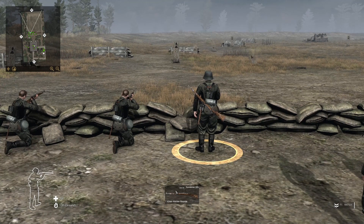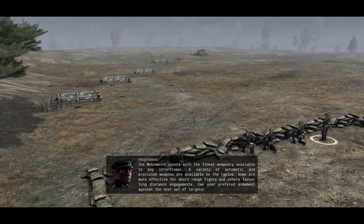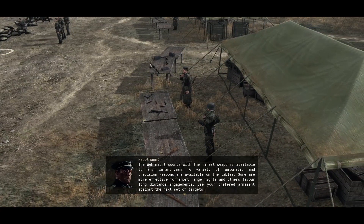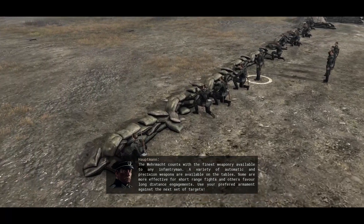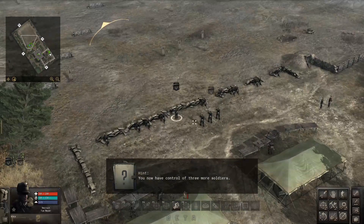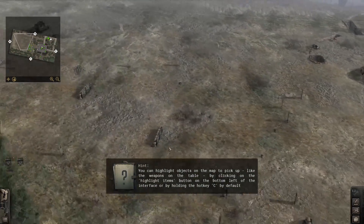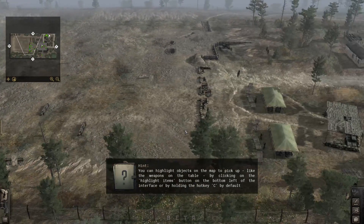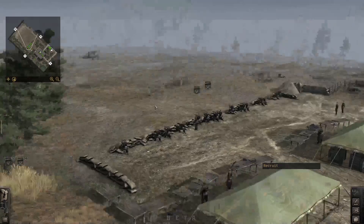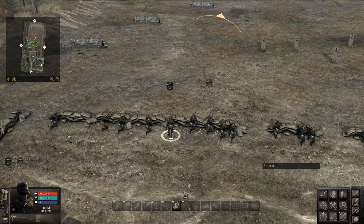Let's see if we can tell our soldier to do this manually or automatically. It looks like this is just kind of an on-rails thing — we're just following the group. This is teaching us the differences between things like the MG-34, maybe an MP-40, and some other rifles. It basically shows you that you can shoot all the different weapons in the game. We now have control of three more soldiers — let's put them on the line and get them to shoot. This game is kind of easy-to-learn, difficult-to-master.